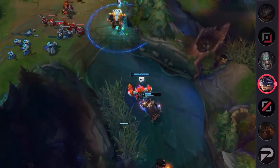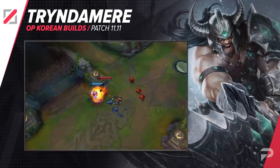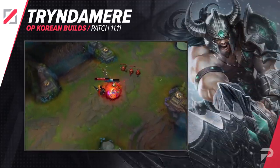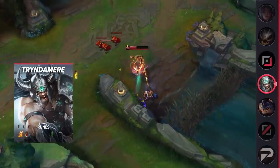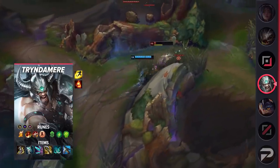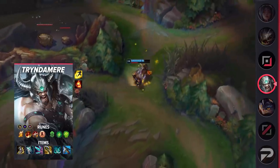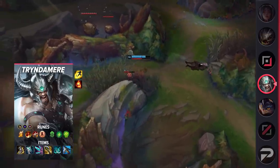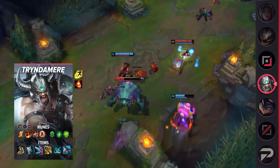Our next mid lane build is for Tryndamere. Tryndamere is yet another great pick into many melee champions — he simply out-duels a bunch of them. He sports the highest base AD in the game, and this is further reinforced with the bonus that he gets from his Q. After level 6, Tryndamere's ultimate ability also makes him an insane counter to several mid lane assassins. The fact that he literally cannot die makes it so difficult for many assassins to deal with him, especially when he decides to aggressively dash forward and go for that all-in. For runes, run Fleet Footwork, Triumph, Legend: Tenacity, Last Stand, Second Wind, Unflinching, Attack Speed, Adaptive Force, and your choice of a defensive rune.